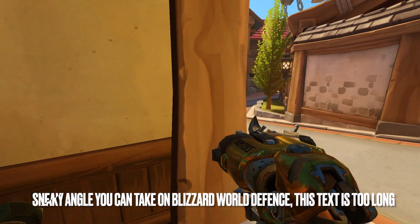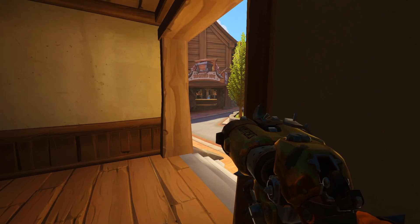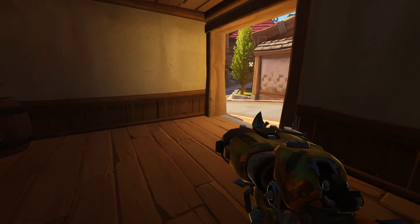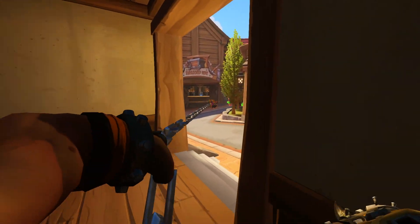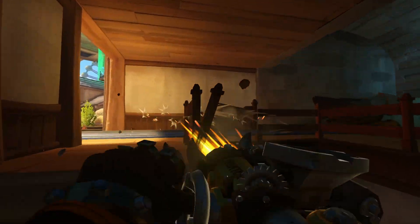There's a sneaky angle you can take on Blizzard World defense. If they push through the right side, it's probably best to back off and rotate to the high ground or to the point. However, if they push through the left side, you can land a hook on a backline target into this room to completely isolate them from their team — use a late input turn hook to get them around the corner. Alternatively, you can take their frontline out of the fight to allow your team to freely engage whilst you 1v1 their hopeless main tank.